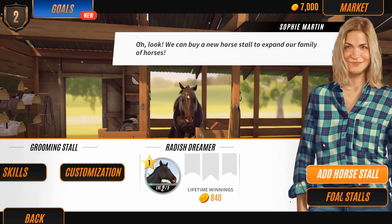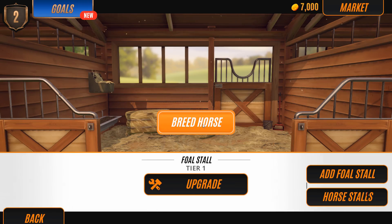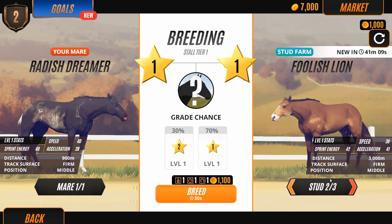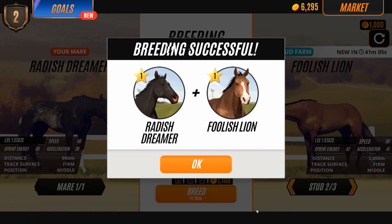What I want to do is try to breed my horse. Let me find the foal stalls — there we go. Let's try breeding: Radish Dreamer and Foolish Lion. We have a 30% chance of a level two horse. Breeding successful — we're going to go ahead and skip the wait.